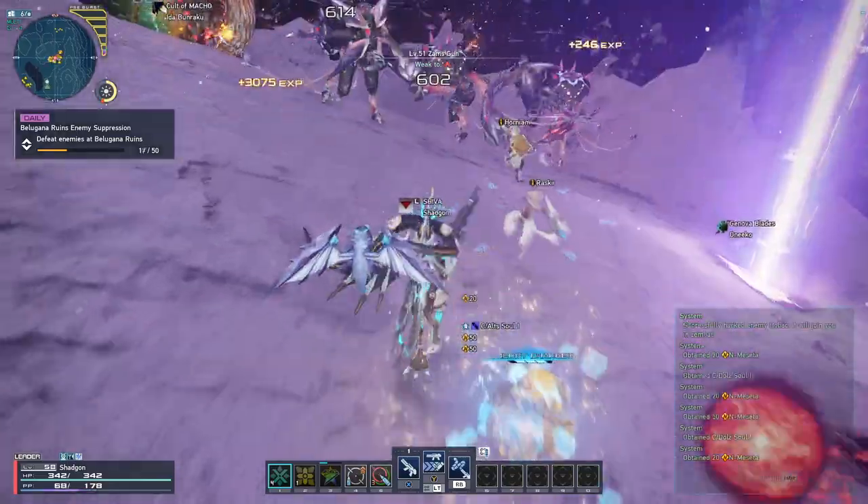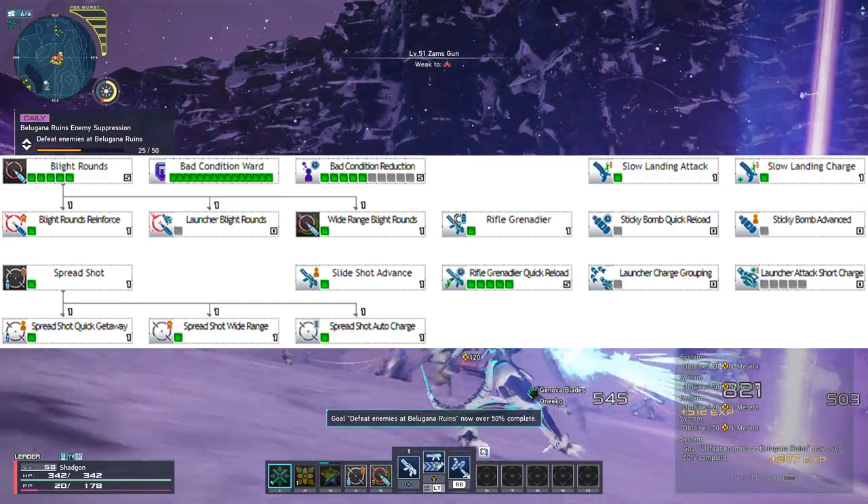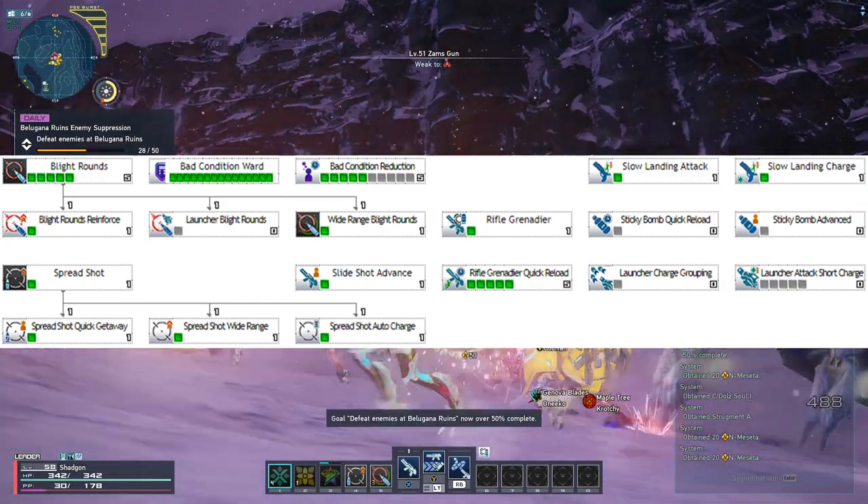Let's talk about your class tree. At the time of this recording, we have a maximum of 40 skill points to spend. Here's how we spend them.